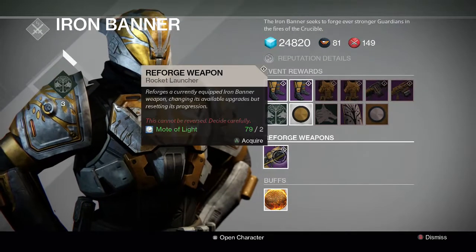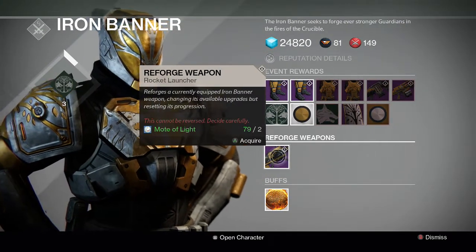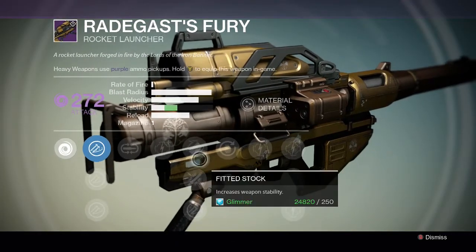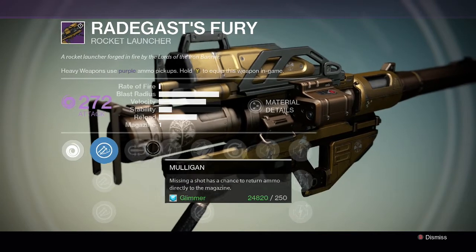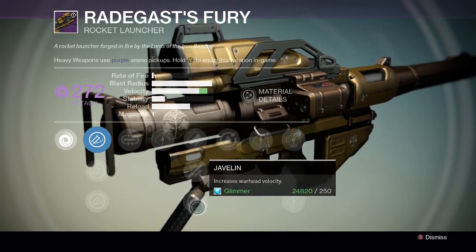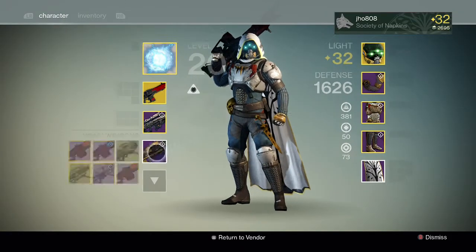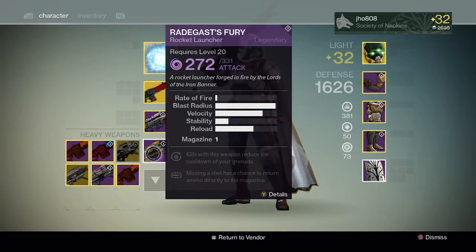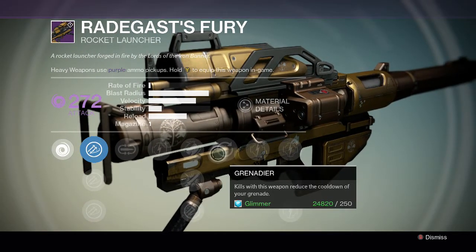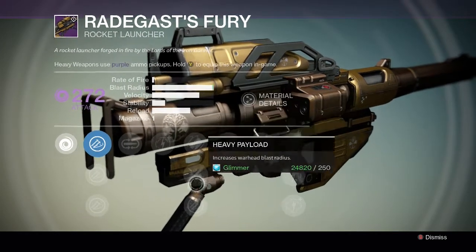Now that I got more motes of light this time around I'm going to try to reforge it and see what we can get. Currently I got it as a drop, not a purchase, so my perks on it are the Mulligan perk, the Grenadier perk, Heavy Payload, Javelin, stuff like that. Not really good perks on the two main perks. The middle perk Javelin is pretty good, but I'm looking for perks like Grenade and Horseshoes and maybe Clown Cartridge.